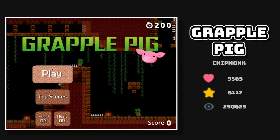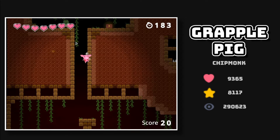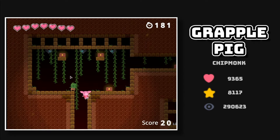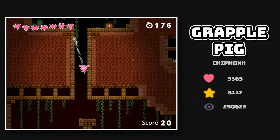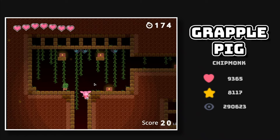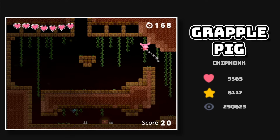Next we got Grapple Pig — first of all, a really cool art style. So we need to collect as much treasure as possible before the timer runs out. And the coolest thing is this hook mechanic — you can use it to move from one place to another, kill zombies and spiders. A really, really cool concept.